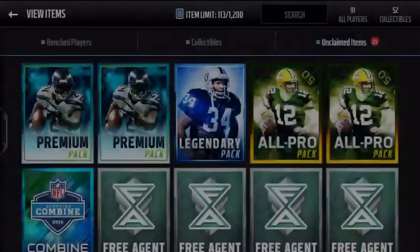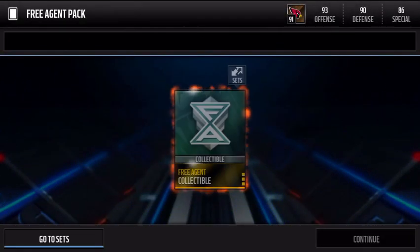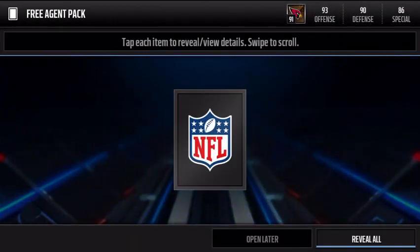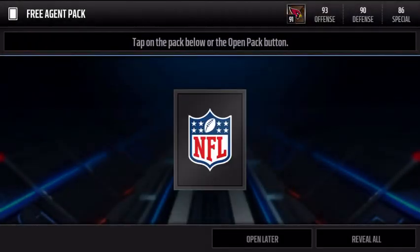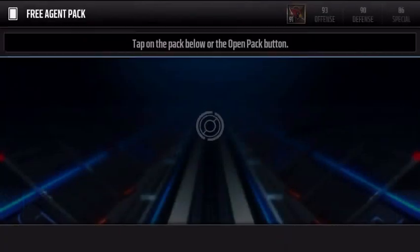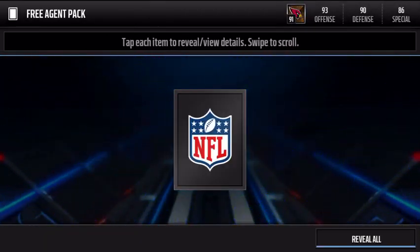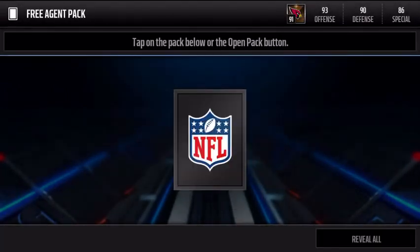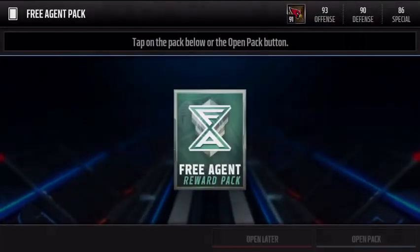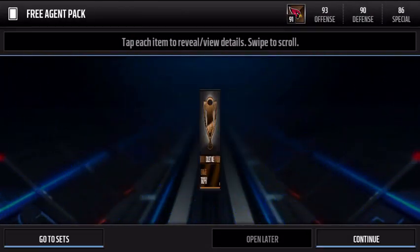Bronze trophy. Another collectible. Oh my god, so many of these. Another collectible. Another one. It's too many. Come on, give me a player, give me something — give me a silver trophy! This is crazy. Why are we getting so many collectibles? We get another bronze trophy. Another collectible. I don't know if we're going to pull a player, but maybe we can clutch one out. We get a hundred coin quick sell.